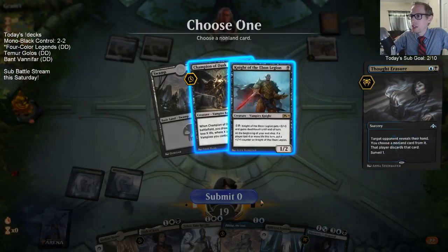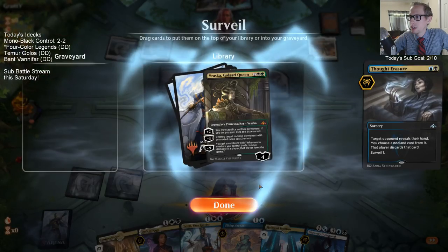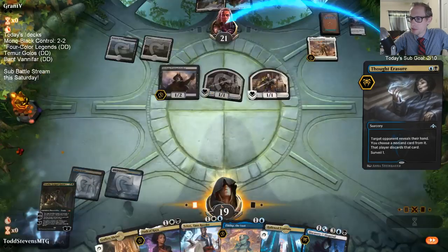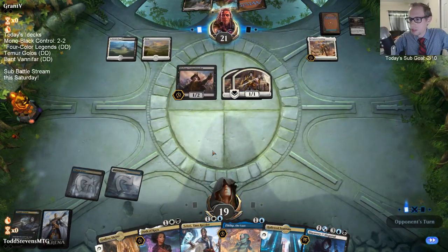Got to get Sorin out of here. No Sorin, but a Champion of Dusk - get that thing out of here. We have Golgari Queen but we're an Esper deck, don't think we need her.